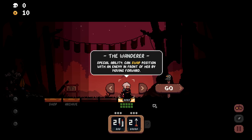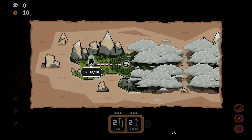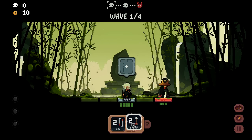I can be your tutorial here. We're playing as the Wanderer — special ability: you can swap position with an enemy by moving forward. The other two characters require unlocking by defeating the Twins and Nobunaga the Wicked. We'll play as the Wanderer. It's a brilliant tactical game where you're constantly planning ahead — they'll tutorialize a bit here.